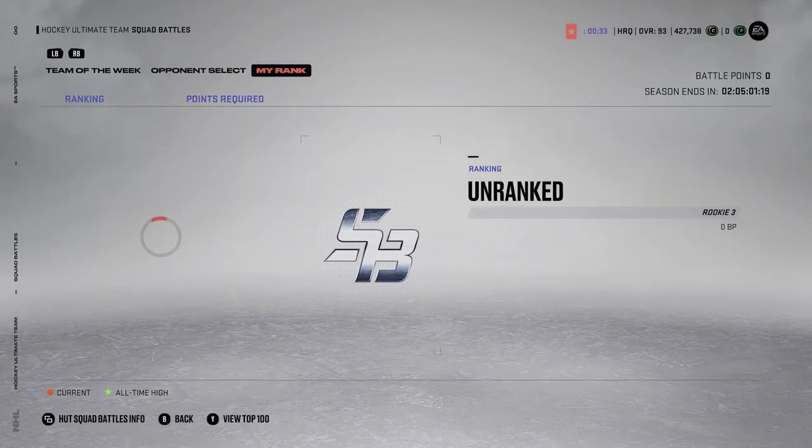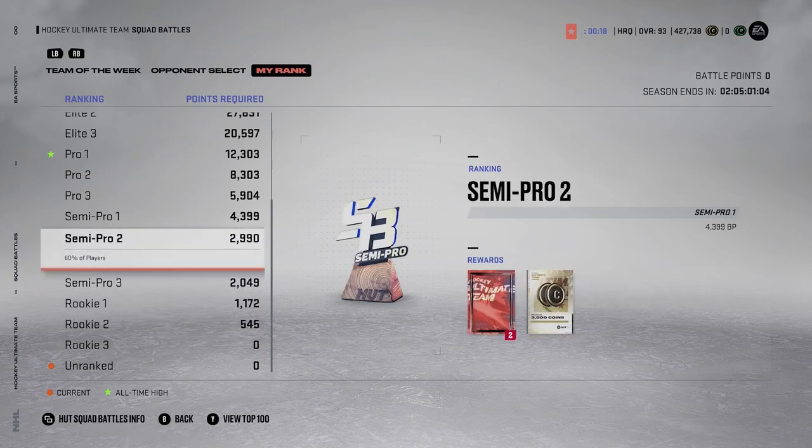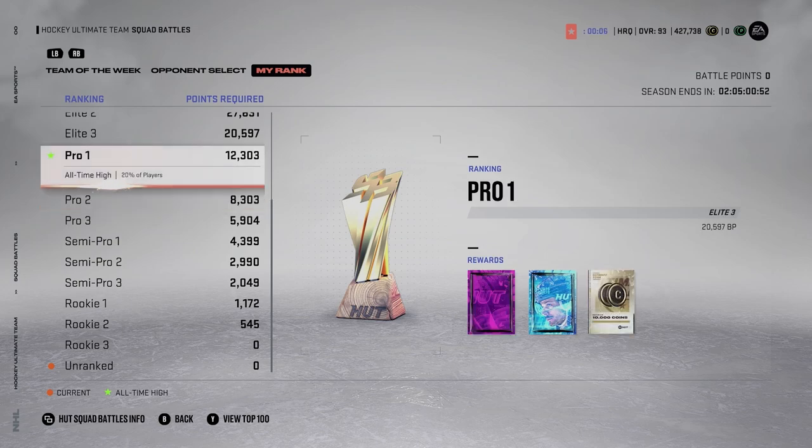Squad Battles is so useful and so good. As my guy Thrash94 says, if you play two Squad Battle games a day on Superstar, win by five goals, and hit your max goals, you can reach Elite 3 in seven days. But even if you only reach Pro 1 — which is very realistic — you get two tradable packs (a mega pack and an NHL player pack) plus 10,000 coins guaranteed.